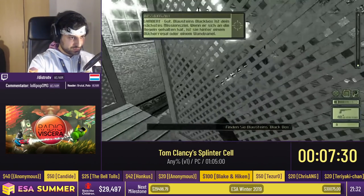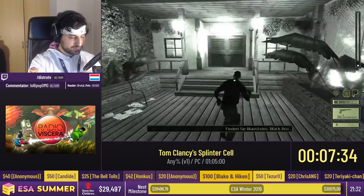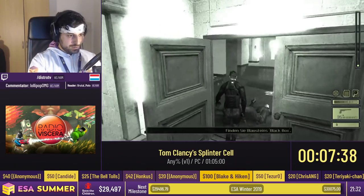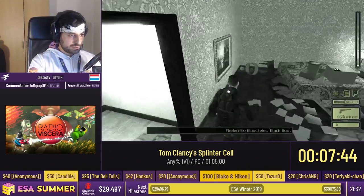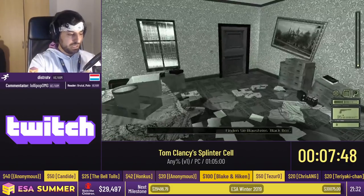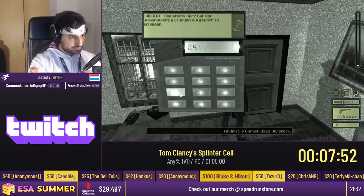For the remainder of this level, Distro is going to have to quicksave a lot to make sure he doesn't die, because one hit will kill him. We alerted a guard, which made the other guard run towards me. He opened the door, and while he's opening the door, he's locked in animation and cannot shoot me. So I just use that to shoot him in the head.